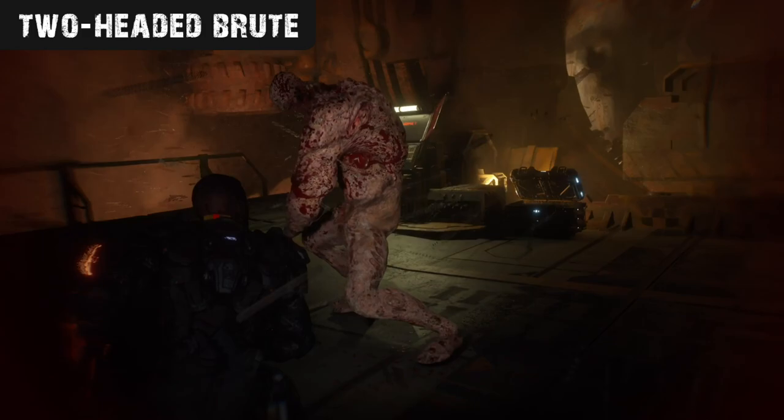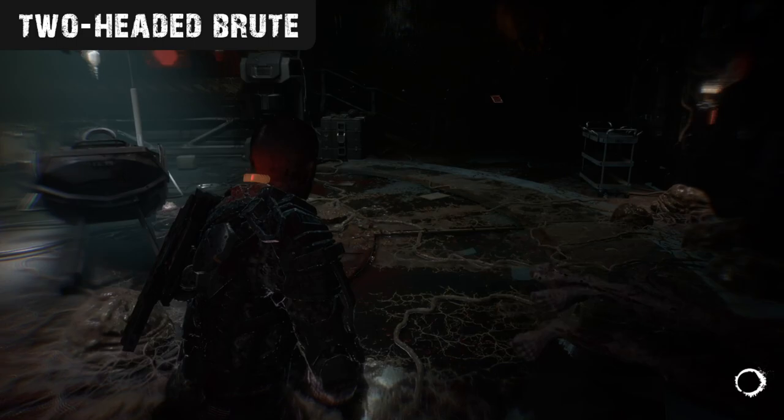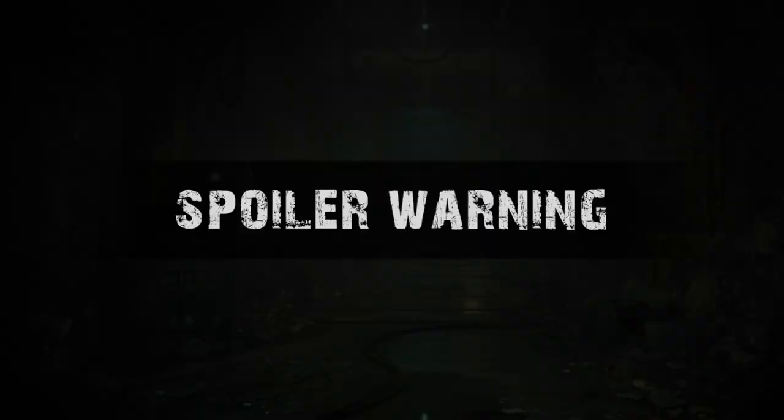But don't get too comfortable just yet, as the fight's not quite over. The brute's going to stand back up, rip off one of its own heads, enraged, and continue to lunge at you with heavy attacks from a single side. If you keep shooting at the brute's remaining head, then it'll eventually fall back down again. A fairly simple enemy to tackle despite its size and strength, though one that can still cause quite a bit of havoc, especially if there's multiple enemies attacking you all at the same time.